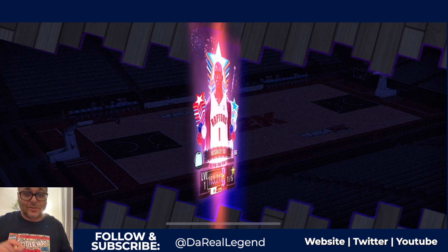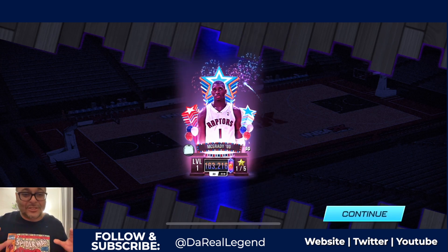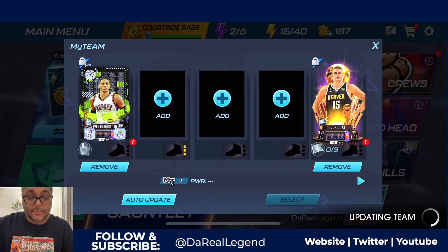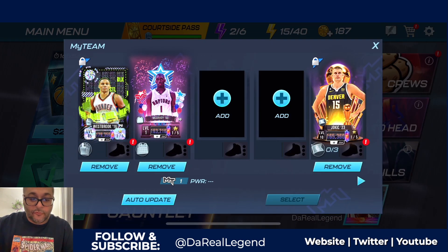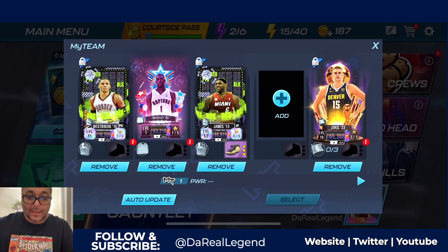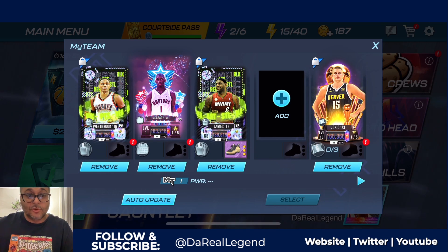This is such a fun shooting guard to use — this is going to go crazy. All right, so now it's time to build out this team. We got Russ, we're going to throw in Tracy McGrady. Small forward, we're going to throw in LeBron James. Then we're going to keep Finals MVP Jokic in there. We got really good mid-range shooters for sure, and we got slashers.